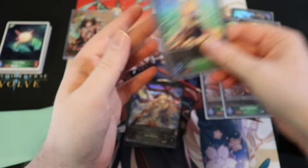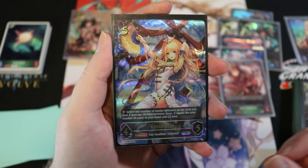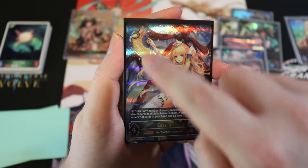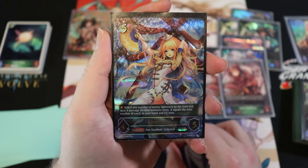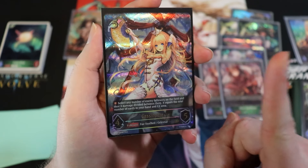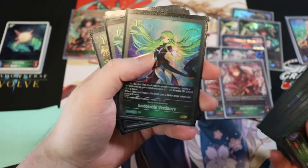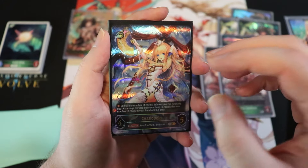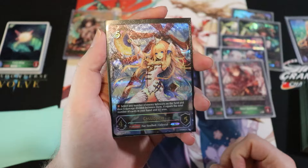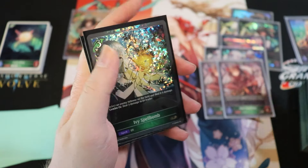Another new card from Cosmic Mythos is Cassiopia, a five-drop 4/5. On fanfare, select any number of enemy followers and deal X damage divided among them, where X equals the total number of cards in your hand plus EX area. Combined with Inviolable Verdancy filling your EX area with Fairy Wisps, she can deal massive damage — potentially a one-sided board wipe. Running a full set of three.